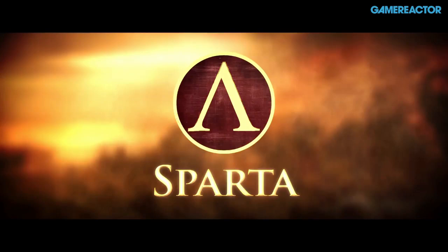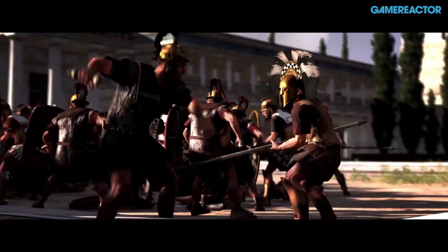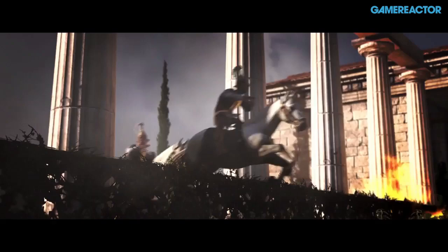How many different factions are available out of the box? Out of the box we have nine, and we have a pre-order DLC that allows you to get the Greek city-states, which includes Sparta, Epirus, and Athens.